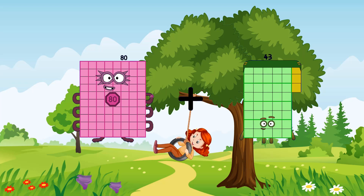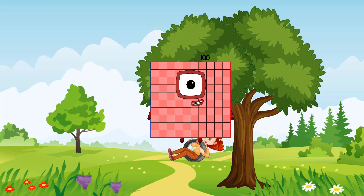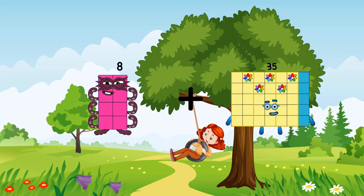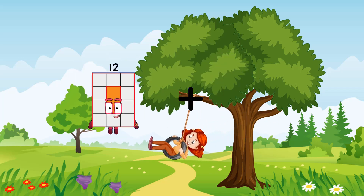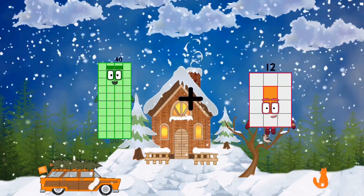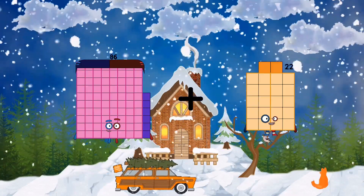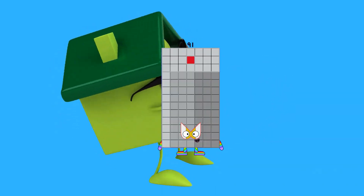80 plus 20 equals 100. 8 plus 77 equals 85. 40 plus 8 equals 87. 86 plus 5 equals 91.